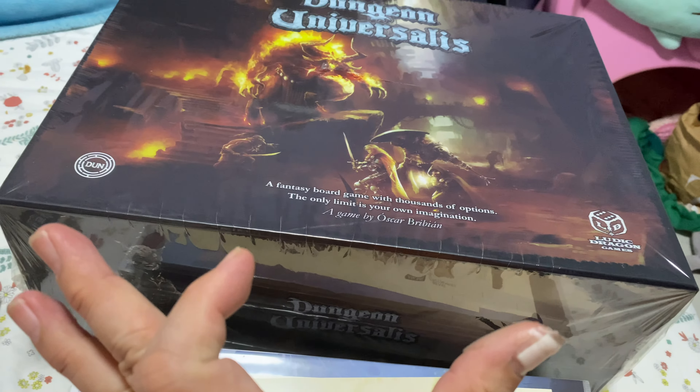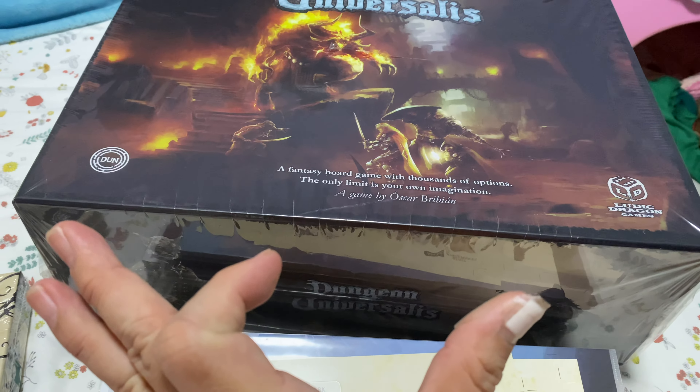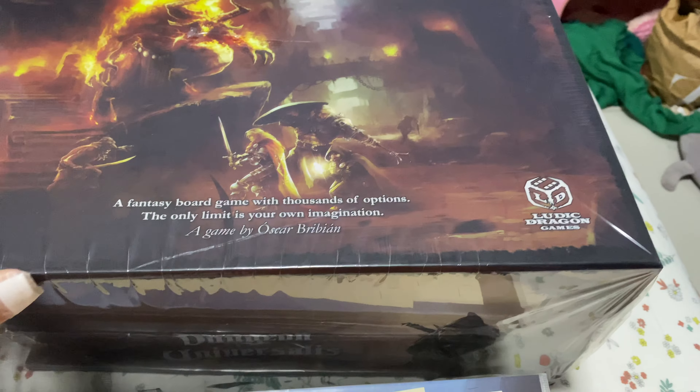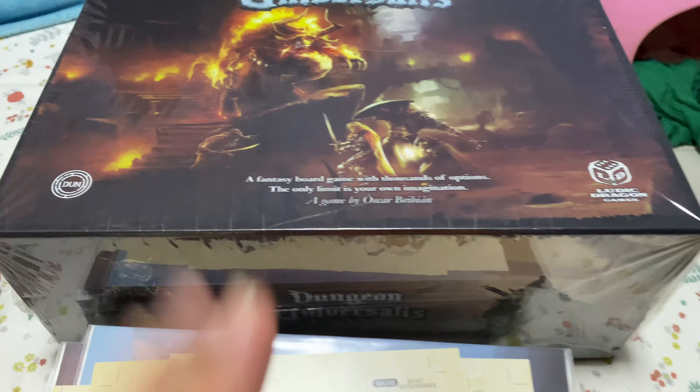What I actually have is the Dungeon Universalist core box. This is the core box, as crazy as it looks. It's very thick — about 3 inches. That's half your subway sandwich. It's that tall, and there's plenty of stuff inside which we'll see soon enough.